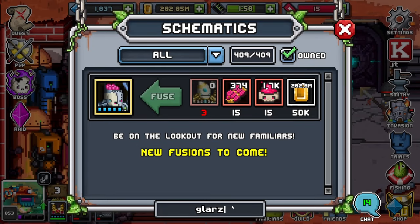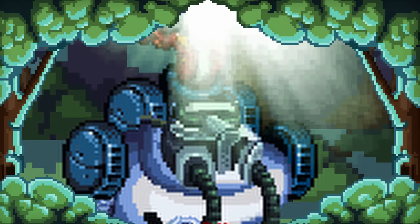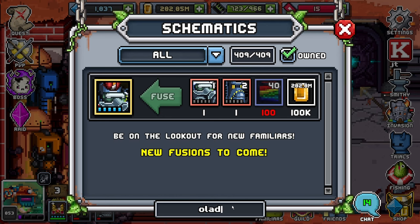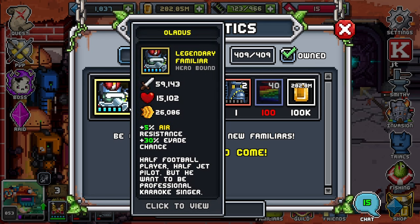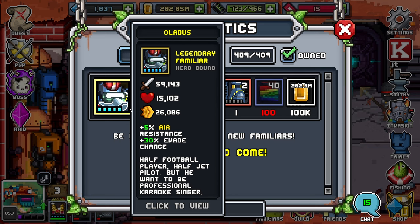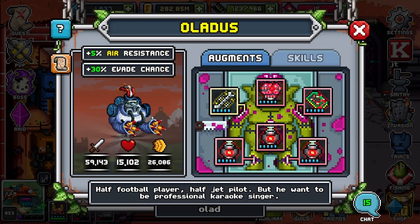Now let's go back to the schematics and type in Aladis. To start off, Aladis can actually be fused into a mythic familiar, which makes them a little more viable right off the bat just by looking at the schematic. Unfortunately, Glarzdos doesn't go into any other familiar, so once you make them you're stuck at Glarzdos. Aladis is not a damage reduction familiar, but they are a bait just by looking at their stat spread. They do come with a 30% evade chance, indicating they are an evade-style bait. They have a measly 5% air resistance, which really doesn't help too much.